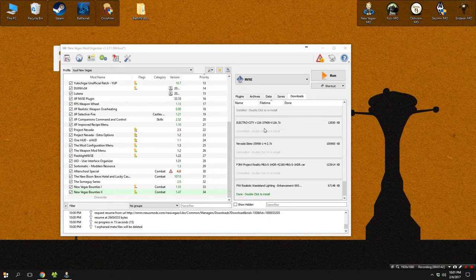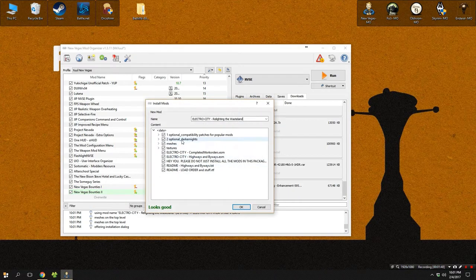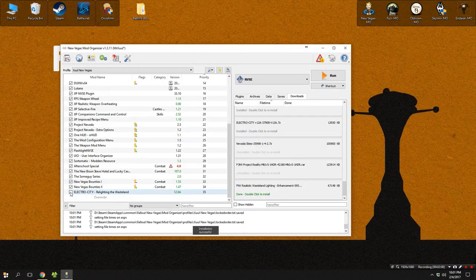Once your files have been downloaded, start the installation process with Electro City. To install it, just double-click on it in your Nexus panel and then hit manual. From here you're going to need to uncheck several items so that you only have the meshes, the textures, and the two ESM files — you don't need any of the other stuff. Hit okay and it'll begin extracting files, then check it off in the main pane.